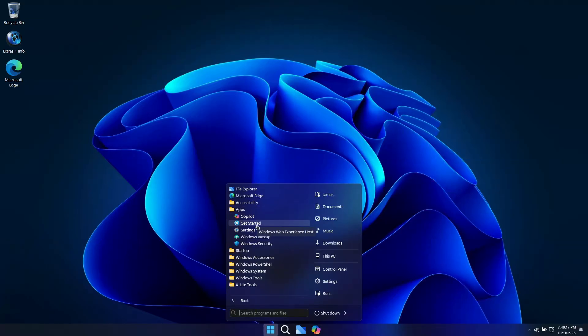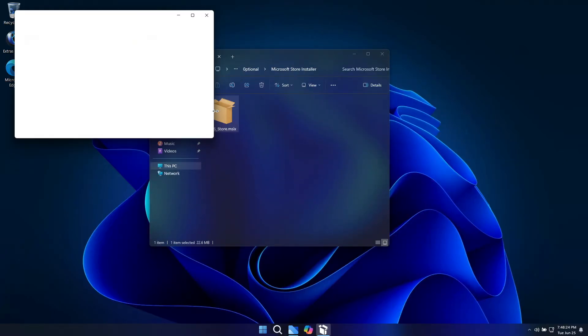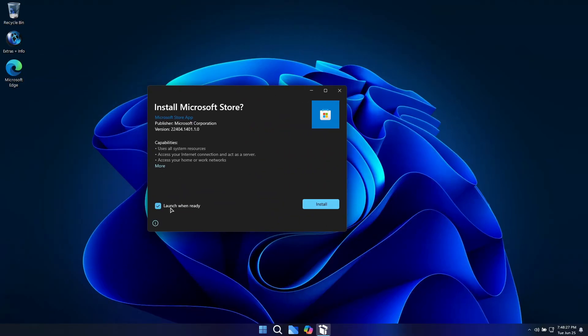You'll also notice this build is completely de-bloated and doesn't come with pre-installed Windows apps or the Microsoft Store. In the Extras folder, you'll find an installer for the Microsoft Store, which you can install and use to download the latest versions of your desired Windows apps.